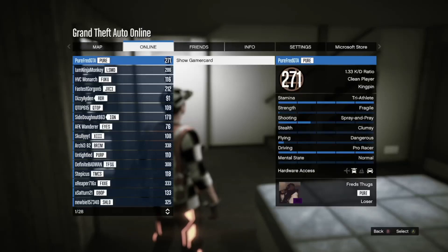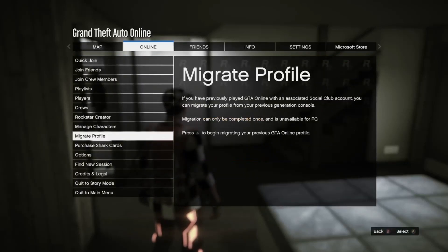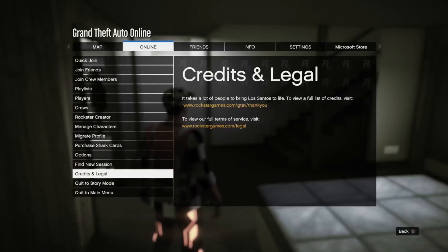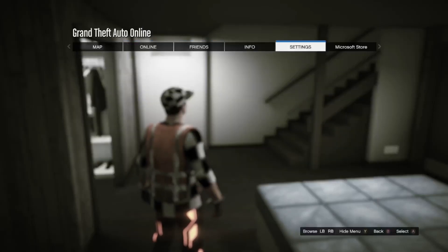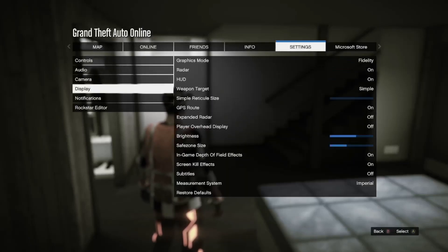The online menu is a little bit different. We have Quick Join, Join Friends, Players, Crews, etc. Here's the Players menu, same mode still. Rockstar Creators is what it's called now. Migrate Profile. Manage Characters — I guess that's swap characters or something like that. Shark Cards are Shark Cards. Options, Credits, and Legal — I guess that's for the lawyers. Find New Session, Friends menu — it looks the same. Controls, here's your controller thing. Display.